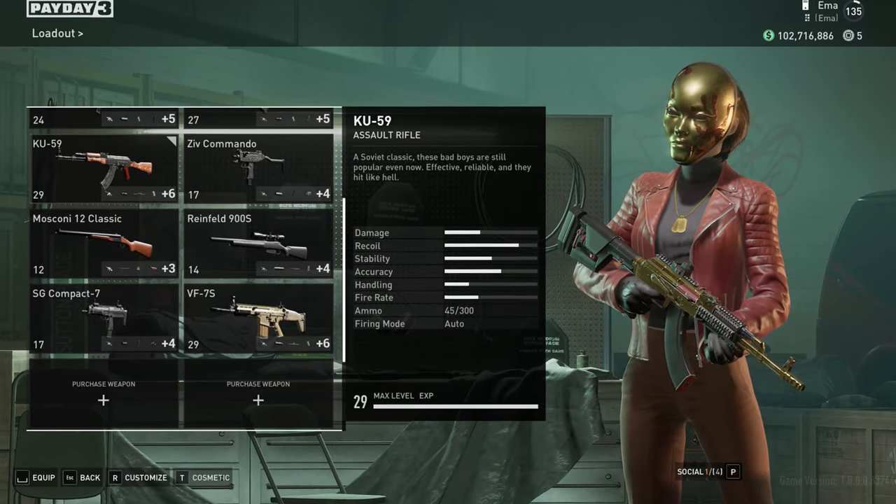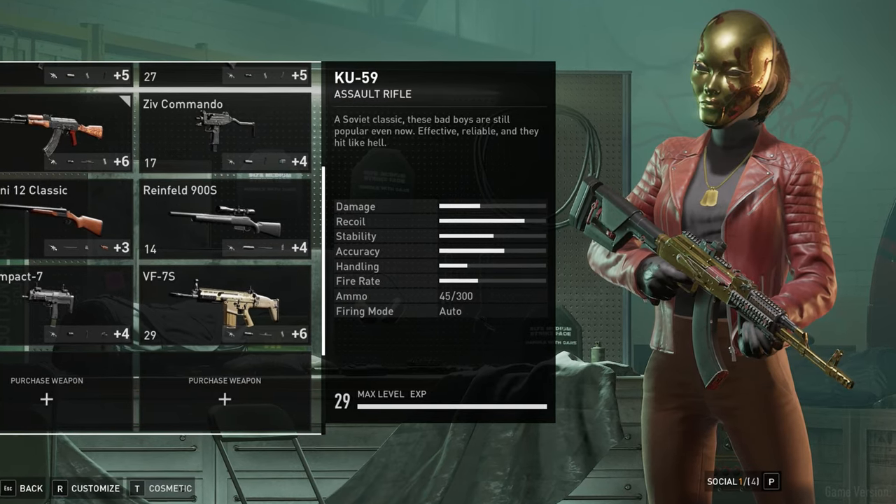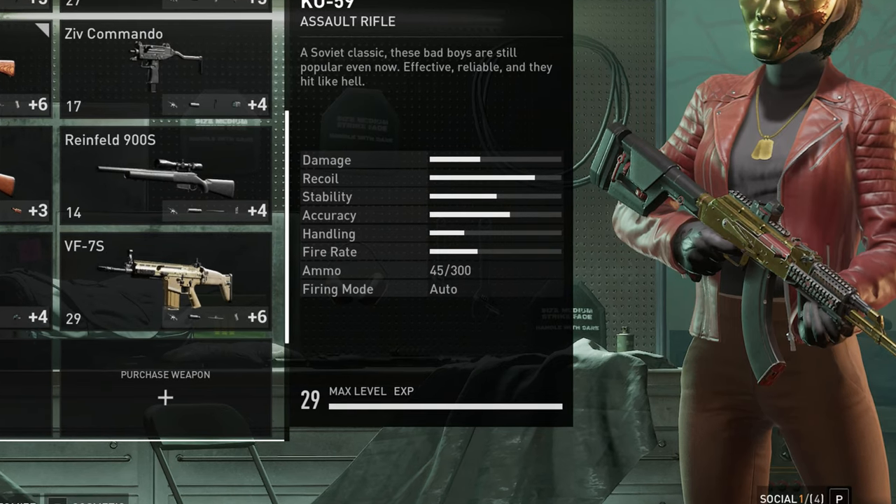Let's talk about ammo in Payday 3, because it's kind of confusing and kind of weird and doesn't make a whole lot of sense the more you look into it. At first you think it's pretty straightforward, right? You have a max ammo, you have reserve ammo.